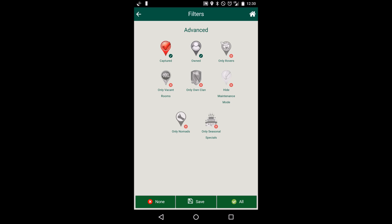At most, what you want to do is captured and owned. I've never really been a fan of hiding maintenance muzzys, because if I can, I'm going to try and contact the owner and help them, so I want to be able to see those. So I'm going to turn the hide off, and then save.